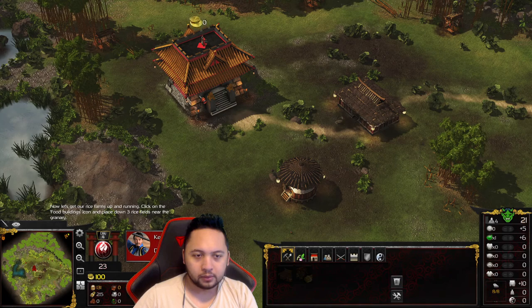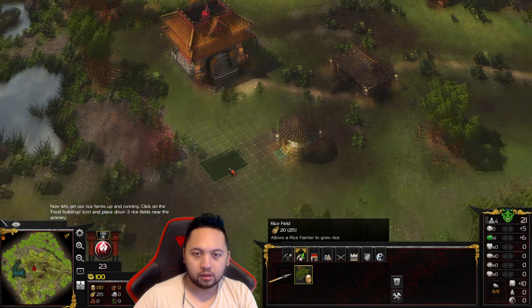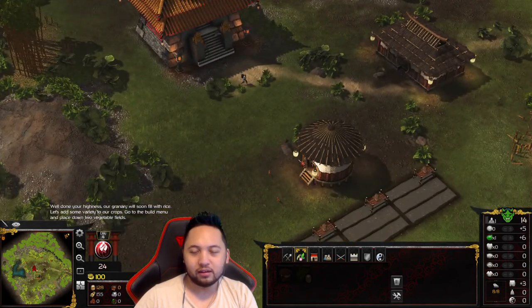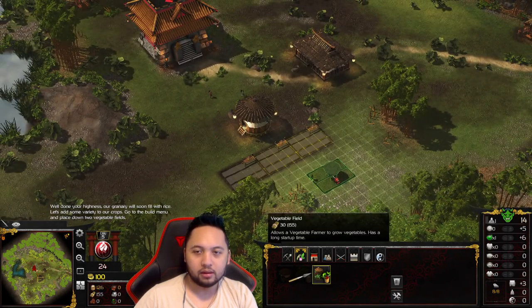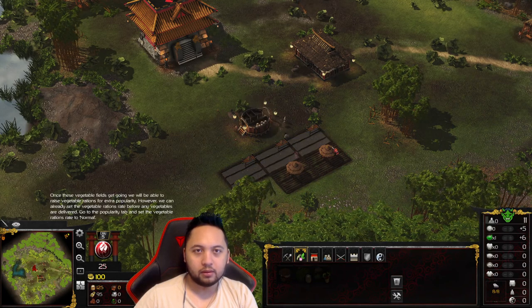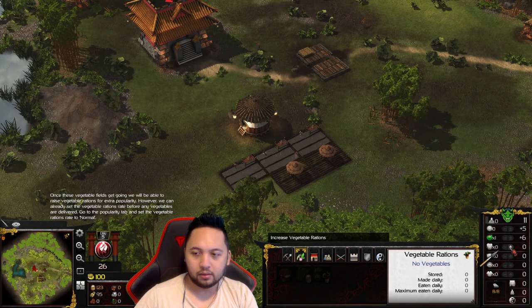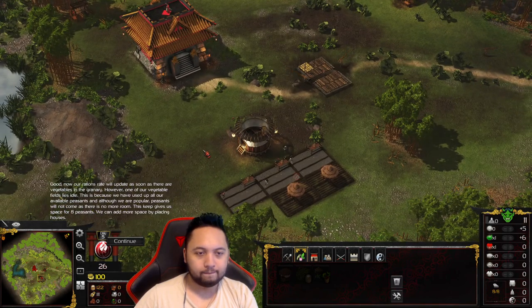Let's get our rice farms up and running. Click on the food buildings icon and place down three rice fields near the granary. Our granary will soon fill with rice. Let's add some variety to our crops — go to the build menu and place down two vegetable fields. Once these vegetable fields get going, we'll be able to raise vegetable rations for extra popularity. We can already set the vegetable rations rate and it will update as soon as there are vegetables in the granary.